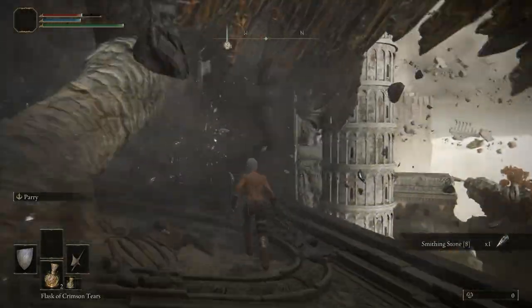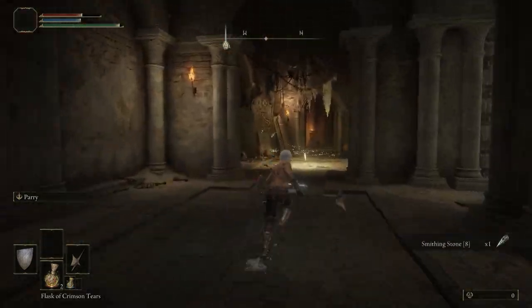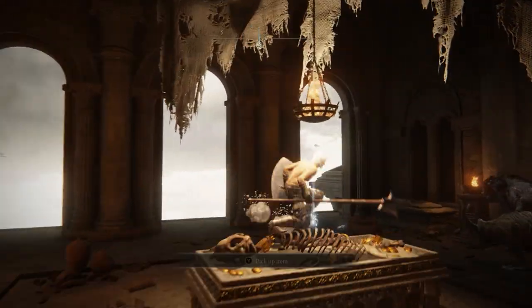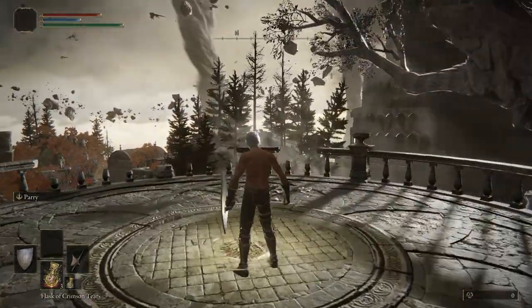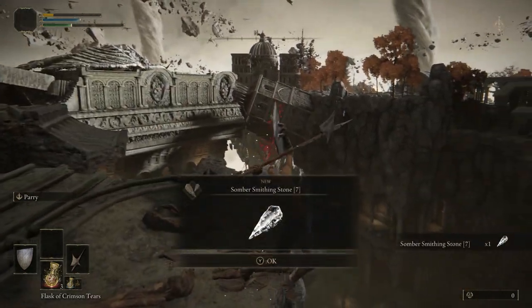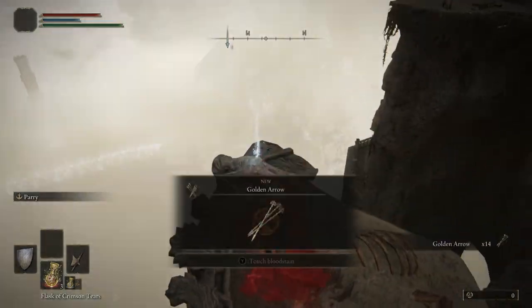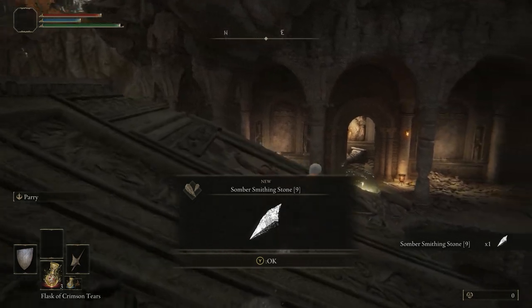As I'm going through here I'm picking up a bunch of stones because I might use them later, but you don't need to — you can just run through. Be sure to grab all the sites of grace because these enemies are fairly difficult and will probably kill you at least once, and you wouldn't want to start over. After the third site of grace, hanging over the cliff on a body is the Somber Stone Miner's Bell Bearing tier 4, which lets you purchase somber stones 7 and 8. You can also pick up Somber Smithing Stone 7 from a nearby body. Somber Stones 7 and 9 are located close together — keep following this path until you get to this pillar and you'll find Somber Smithing Stone 9.